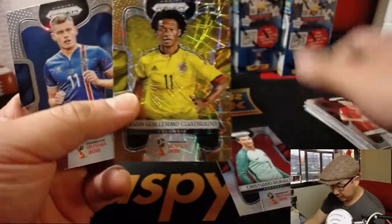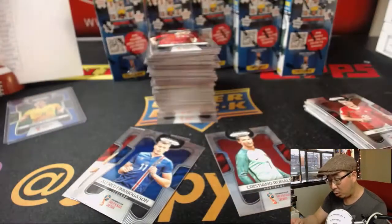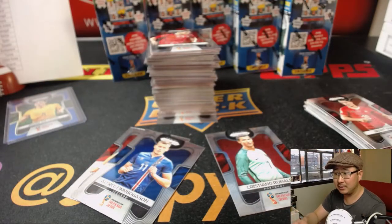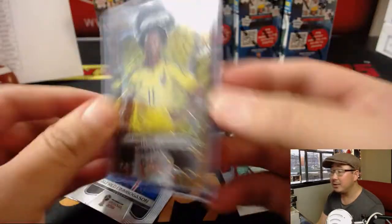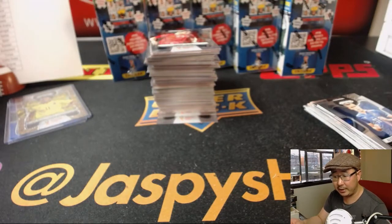Cristiano Ronaldo with another goal. And 14 out of 15 — Juan Guillermo Cuadrado. So usually these low-numbered cards will replace an autograph in these boxes. I'm sure everyone knows that by now. That goes to Colombia.